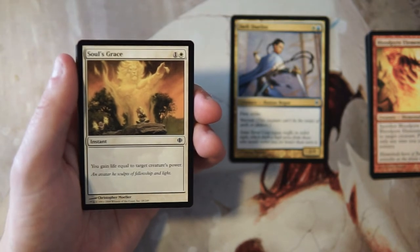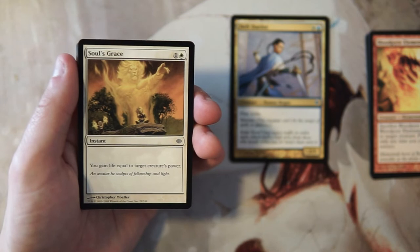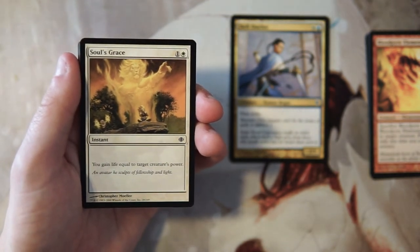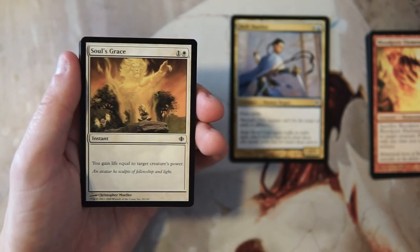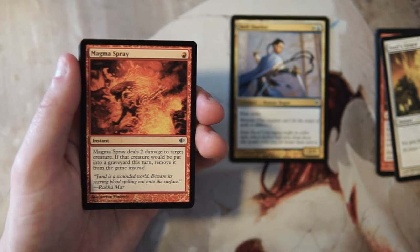Soul's Grace is an instant for one and a white — you gain life equal to target creature's power. I really don't like this. Life gain in limited is not something I ever go for; it's a bit of a trap for new players. It just doesn't do enough.